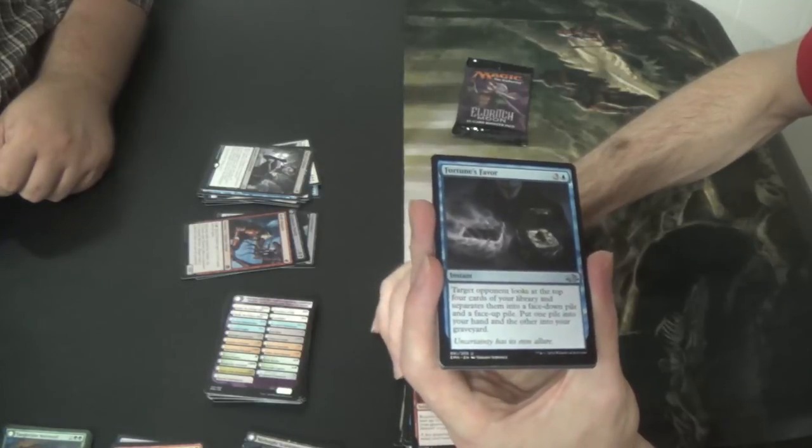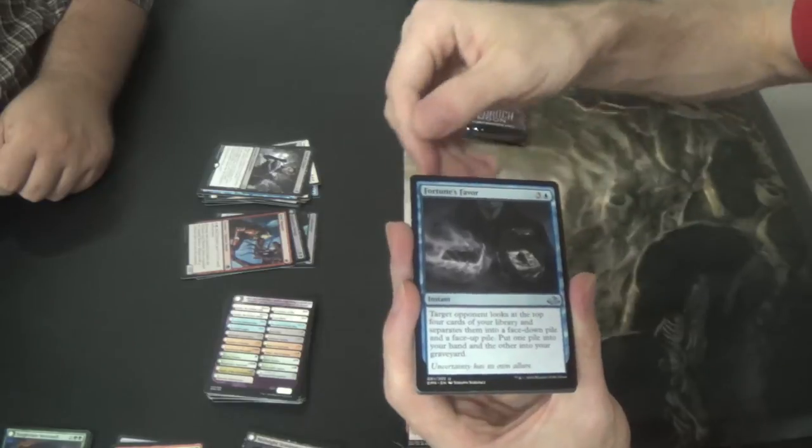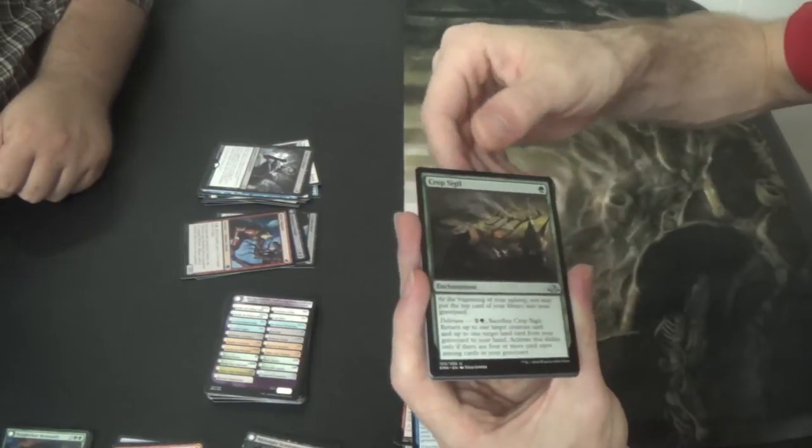Actually, a number of these cards have that to a greater or lesser degree — quality control, Wizards. Fortune's Favor — you can't even notice it until the light is just such a way. Crop Sigil.